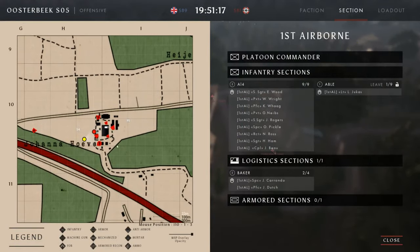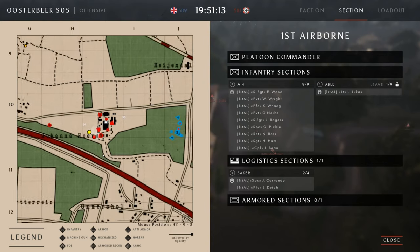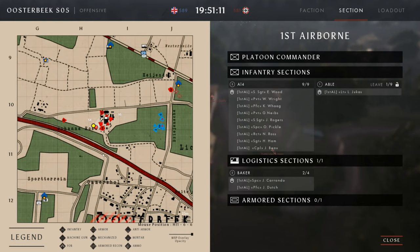We're going to move up to the edge of the wood line here. We're going to set up a marksman and an MG for suppressive fire during the attack. As you'll see, the second one doesn't quite go to plan.